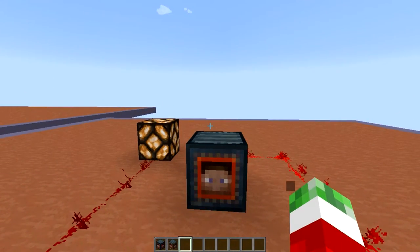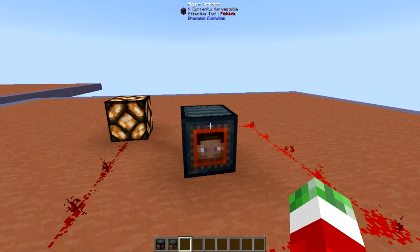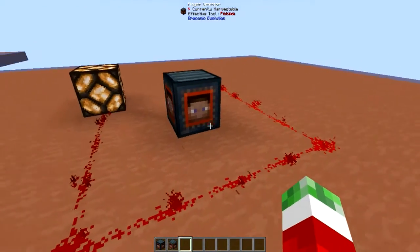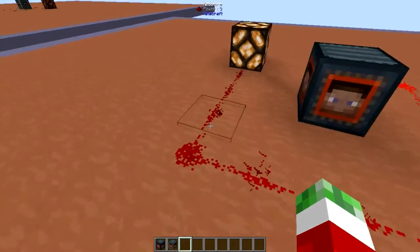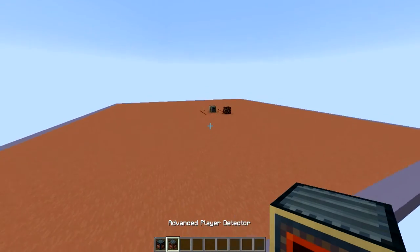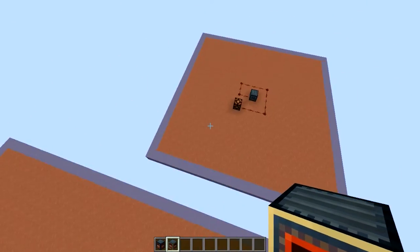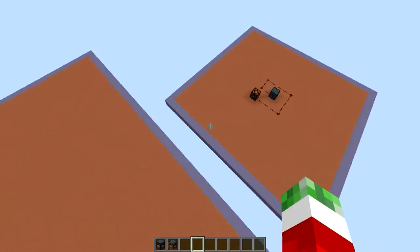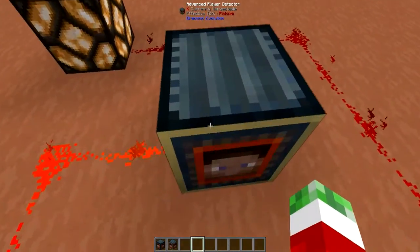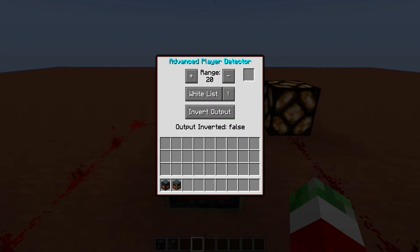For some people, just a basic Player Detector like this is not something you would want, because you may want something that only works on yourself, or does pretty much exactly the opposite — which emits a redstone signal when no one is around. For that, we will need the Advanced Player Detector. The first thing you will notice is that this thing has a bigger radius: instead of a 10 block radius, the Advanced Player Detector offers 20 blocks in total.